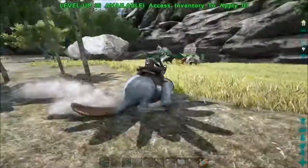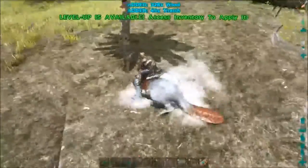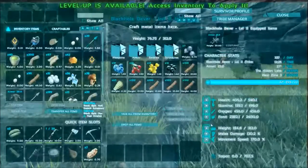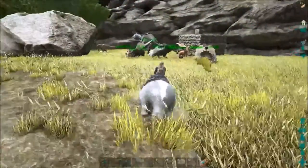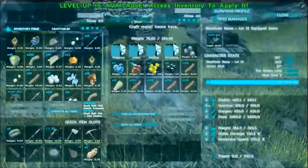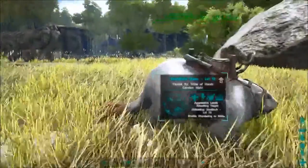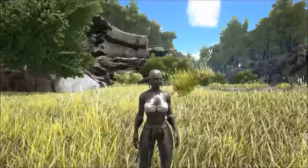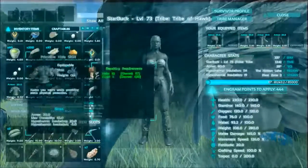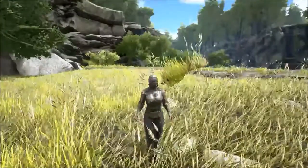Let's get some wood — how are you doing with some wood? Let's chop that wood up, chomp chomp. He definitely needs some love in the weight department, but he's a good beaver. We got a level on the beaver — we'll go ahead and give him some melee damage just at first. It's a tough world out here in ARK.